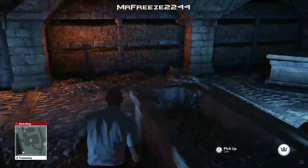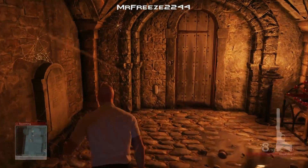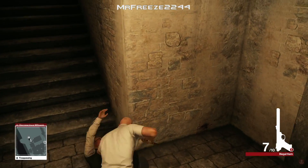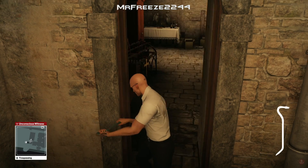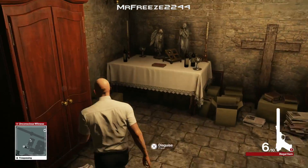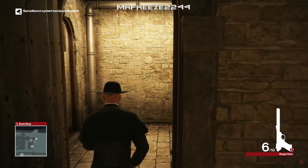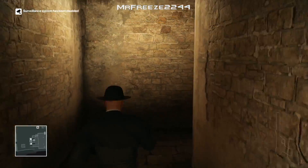As we enter the sewers, do the same thing as before. Grab a coin just in case, grab a crowbar, and take out the guard the same way. You can throw the crowbar at his head but it's a little more risky than shooting him in the leg and knocking him out. It says unconscious witness but it doesn't affect your rating, so don't worry. Take out the evidence as well because he's going to come into play later. We will get spotted by a camera but since we've taken out the cameras it doesn't really make a difference.